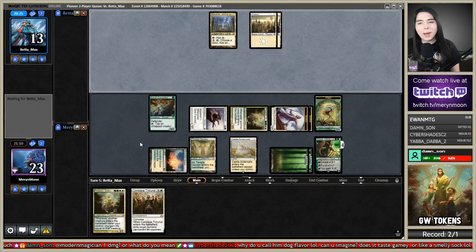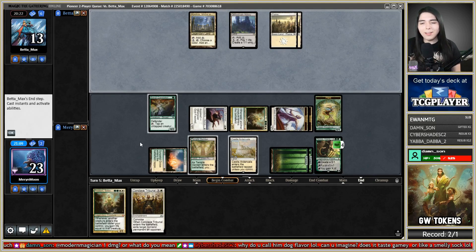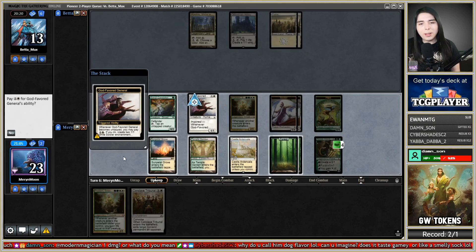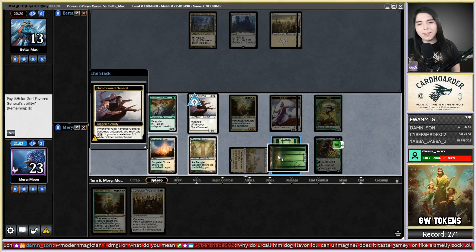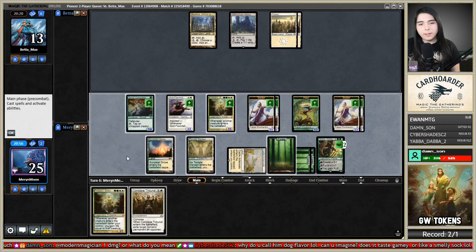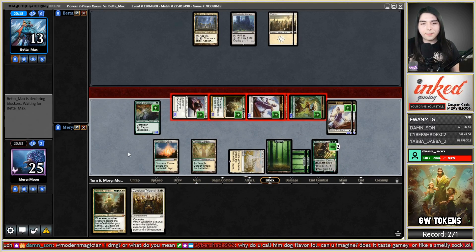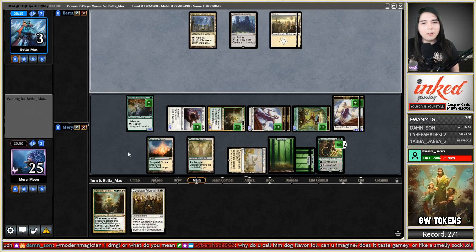Castle Ardenvale — let's go to combat and swing everything. Play a Nissa. I could also just minus Nissa and start trying to finish the game before they get to Sphere of Safety. If they get Sphere of Safety out, I'll just Conclave Tribunal it. I guess I'm gonna use the General here. Let's minus and get in there. Let's see if they have a Planar Cleansing, Cleansing Nova, or Fumigate.